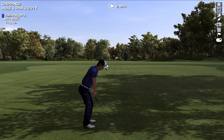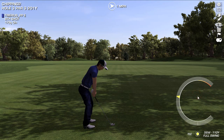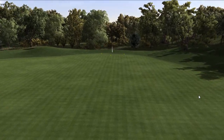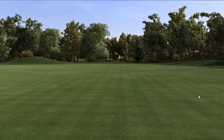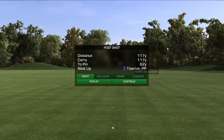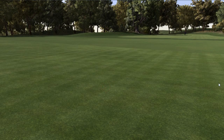Let me change my club to a 56-degree wedge and do the same thing — go into the extra power zone. Okay, now we're getting quite a bit of zip back. You can see it bounced forward and spun back, effectively finishing where it pitched. The static replay gives a really good perspective on this.